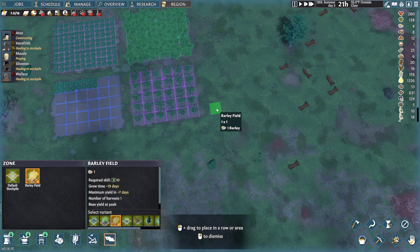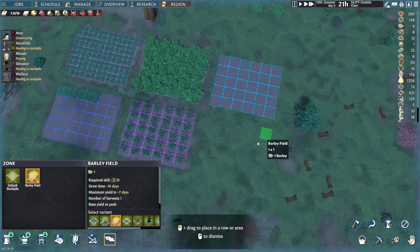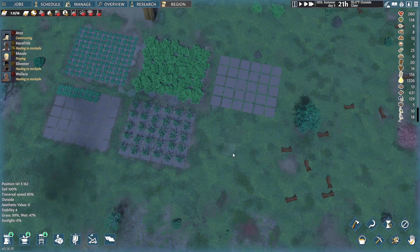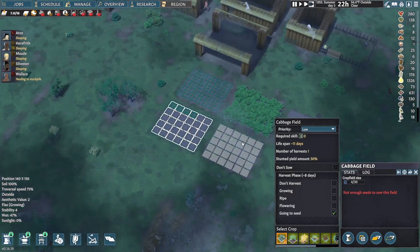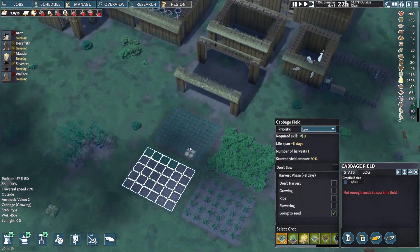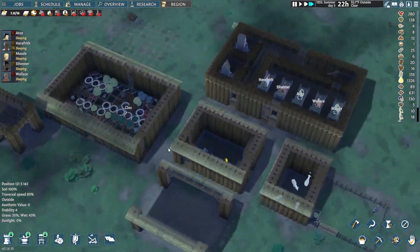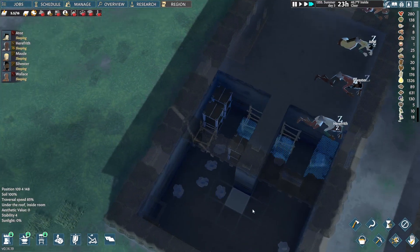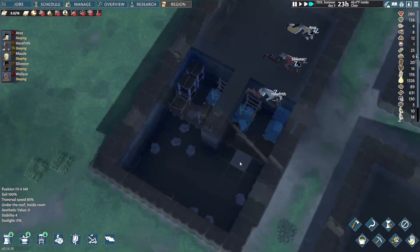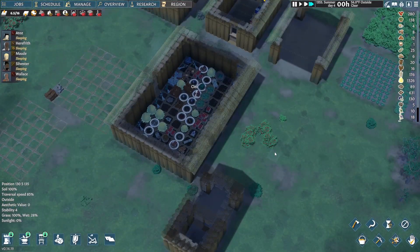Now that we have barley, I can set up a forward field of barley. There's a barley field. It's okay if we don't have enough seeds — we'll get them soon enough. These ones are going to seed so we'll harvest them soon. Cabbage is pretty prominent actually. I'm going to wait until this is fully built up before I change anything.